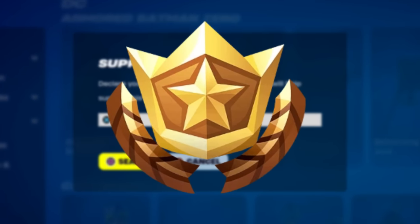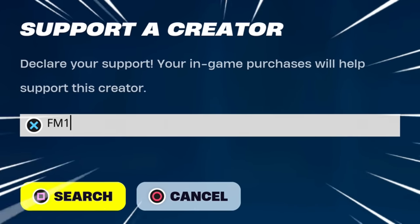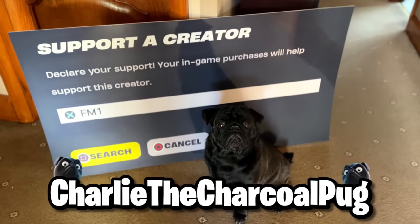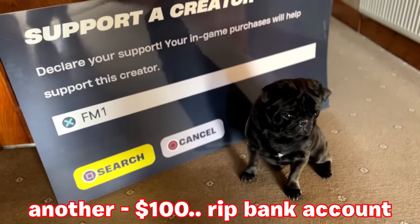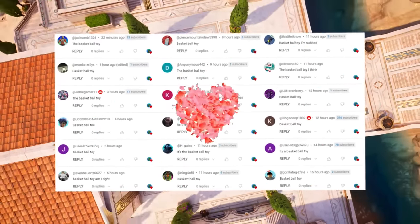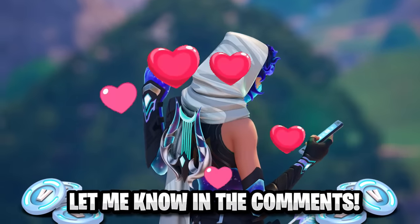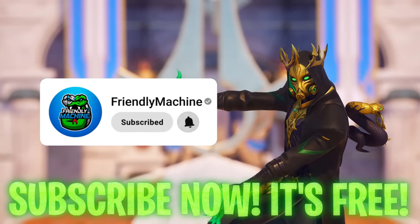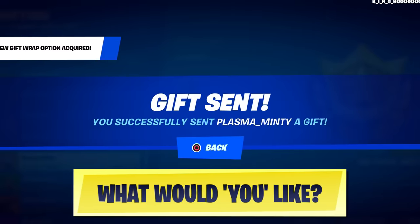Don't forget before you pick up the Battle Pass or anything from the shop, you enter code FM1 inside here as it looks completely different now, but it definitely still works, being one of the shortest and easiest codes to enter out there. It would mean the world to me and my dog Charlie the Charcoal Pug. Last video I wanted to know the name of this, so here's a bunch of hearted comments on screen right now that got that right. Today I want to know the name of this, so let me know down below in the comments. Make sure you subscribe to the channel as we're gifting different subscribers every single day.